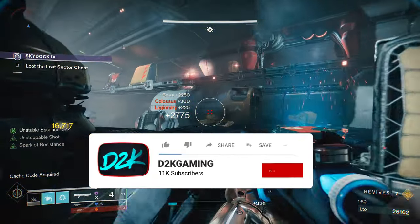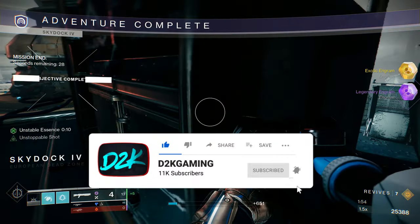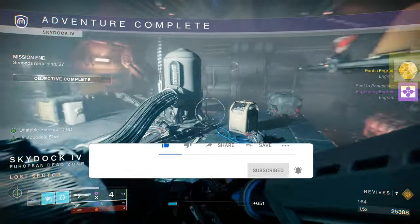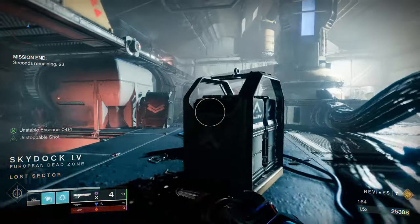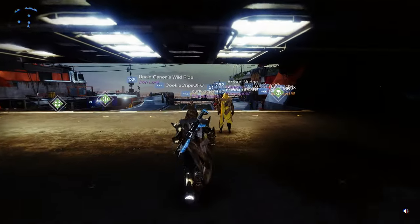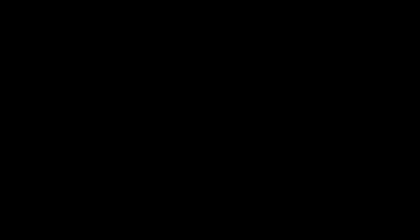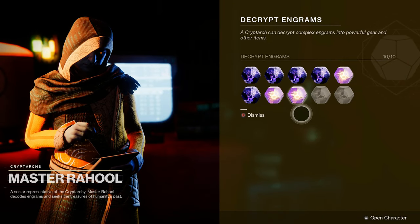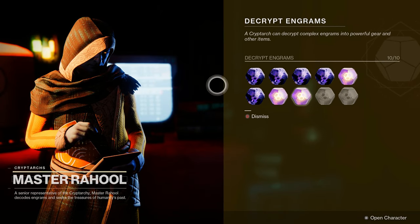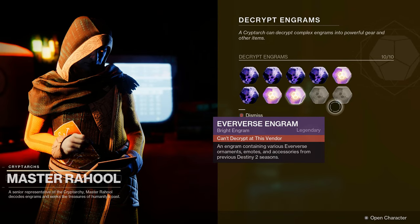I'm getting the exotic right here and it's going to my postmaster. I wanted to show you this in-game so nobody could say you didn't know this came from here. This came from Sky Dock — it should be helmet armor. Guys, listen closely and take advantage of this because this is insane. Look — I fill up all of my engrams, I have no space at all.